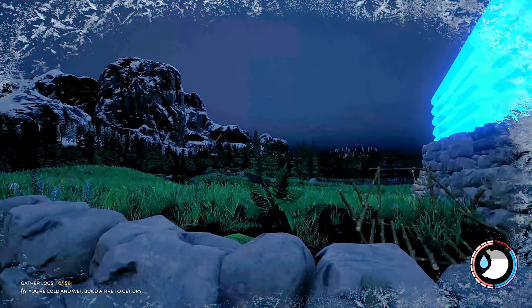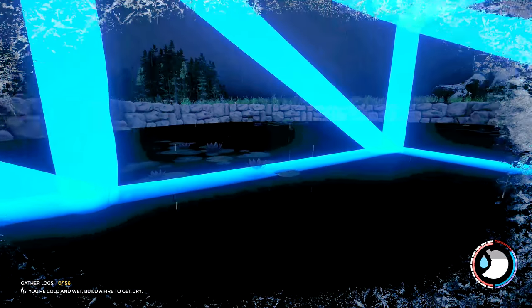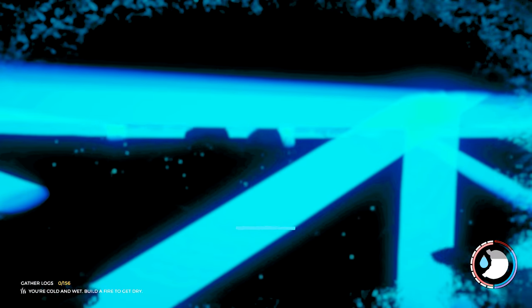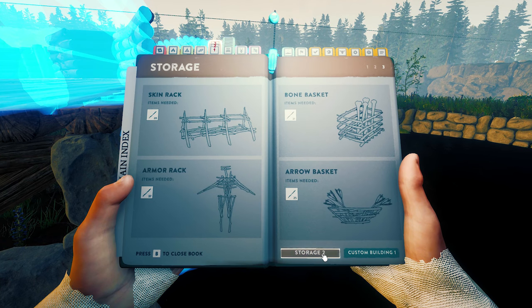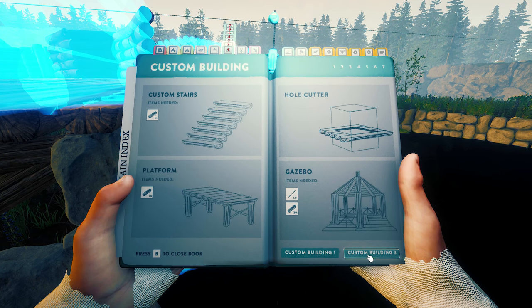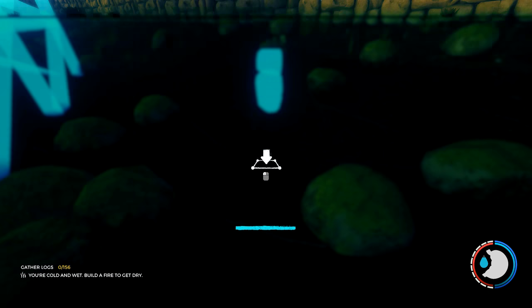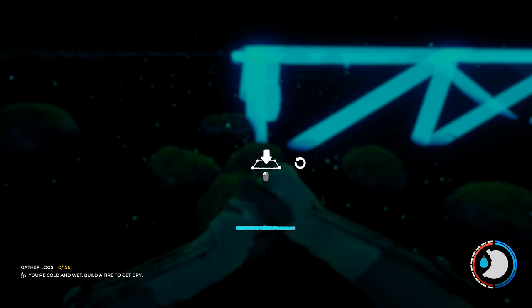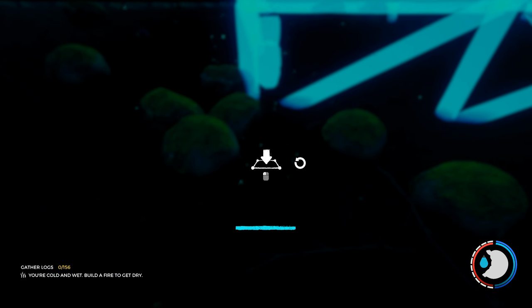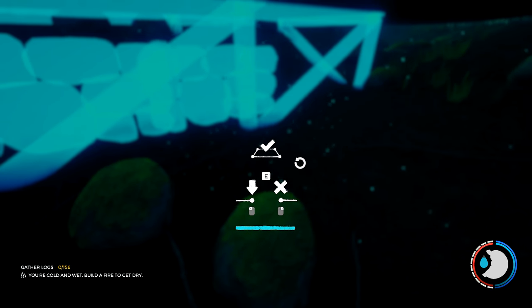I shouldn't be doing this in the dark though - it does make the blueprints easier to see. It's hard working in the water. Okay, I slept - it's morning now. What I'm going to do is use rock pillars for this one, and it is a nightmare doing things in shallow water. To speed it up I'm going to use a two-placement and then extend it across and go for another two.